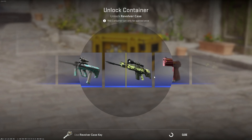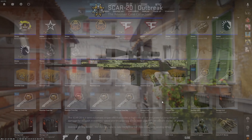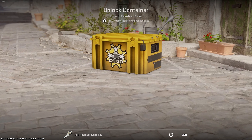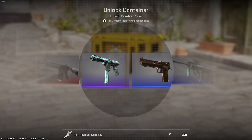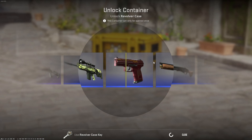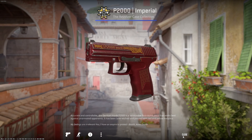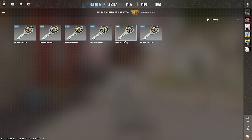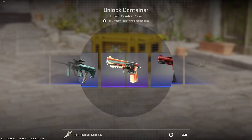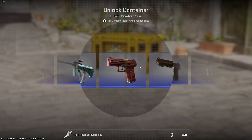If you want to make profit on this case, you need either the AK Point This Way or a gold. The gold in this one is pretty good because it's an old case, so it has all the OG skins. I think you can get the Case Hardened, Crimson Web, Slaughter — yeah, all the old OG knife skins.